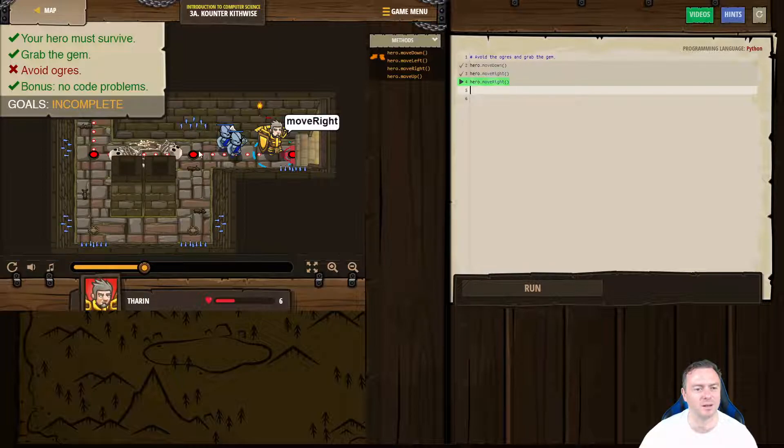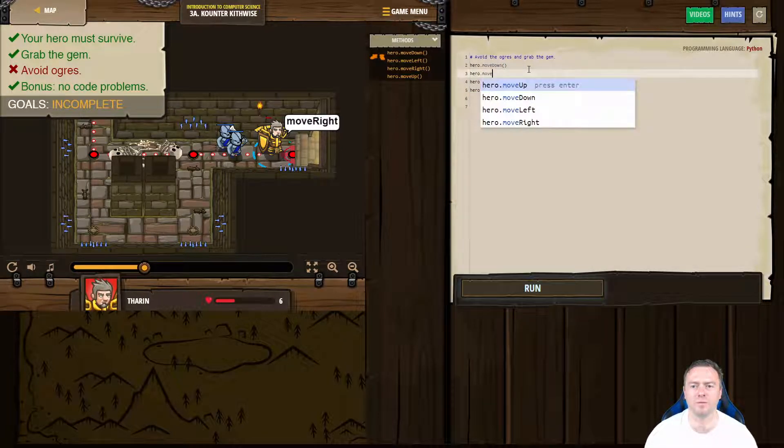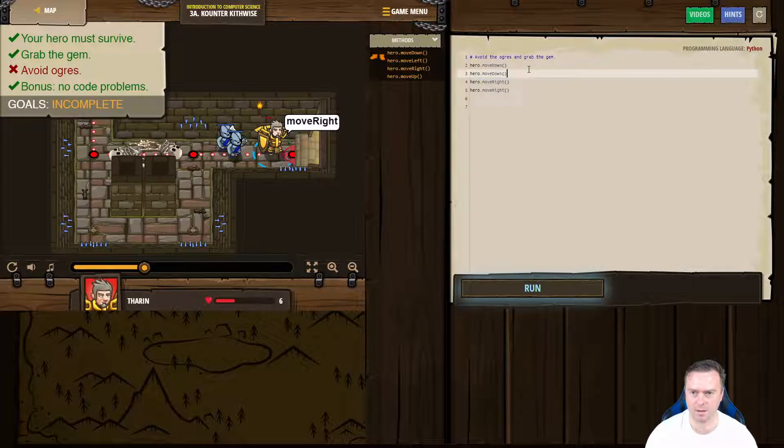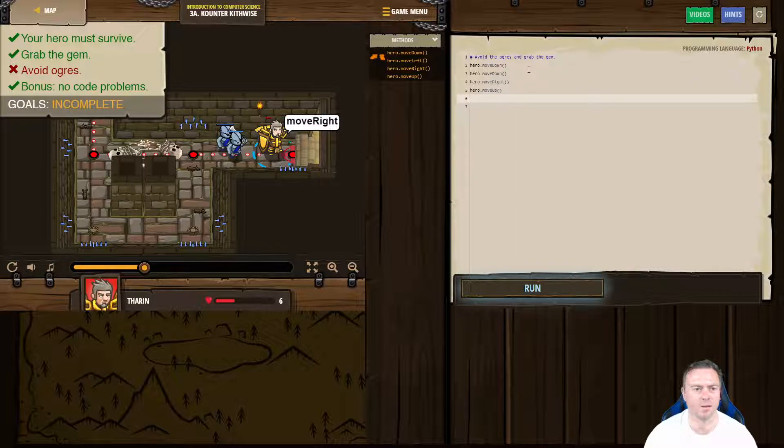So to counter that, instead of going right when we get there, what we're going to do is actually go all the way down to the bottom, so hopefully we'll miss them. So we've got hero.move down, hero.move right, and we'll get rid of that one. We'll go hero.move up, and then hero.move right.